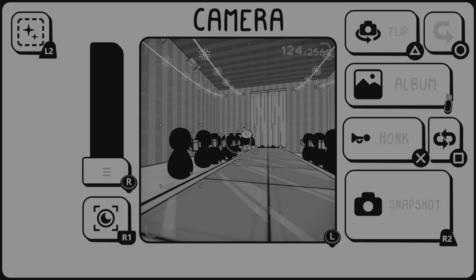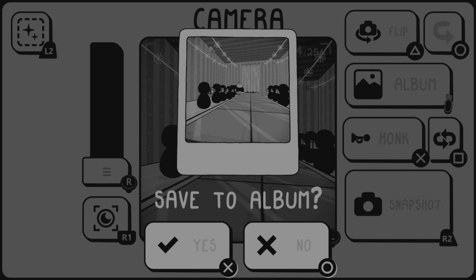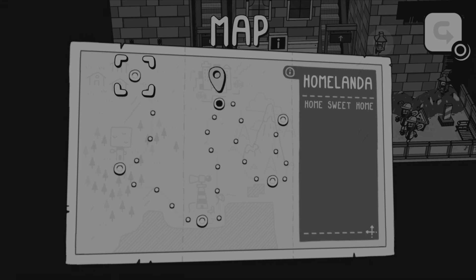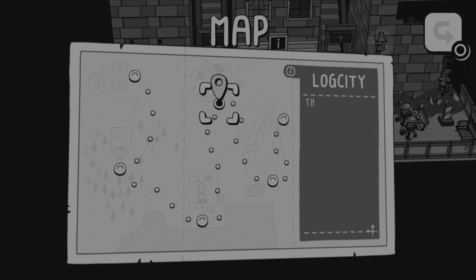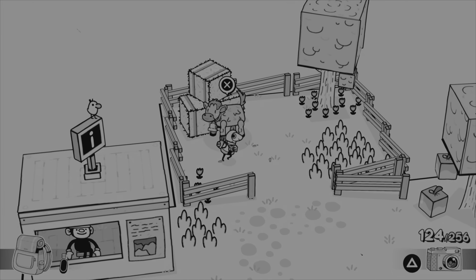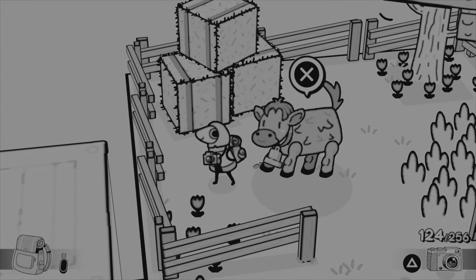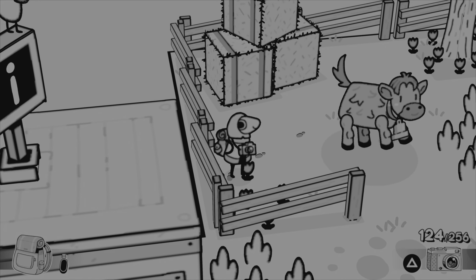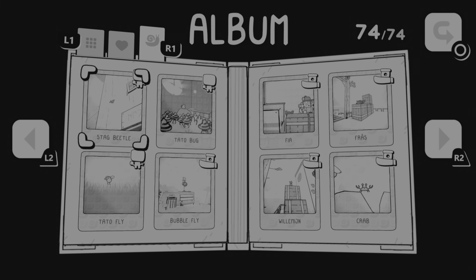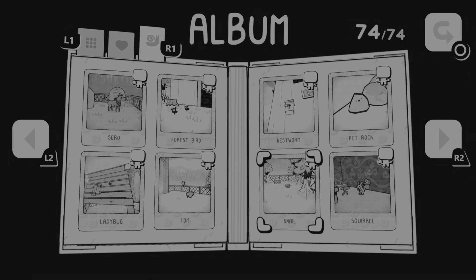Some quests may give you a hard time, such as the photo challenges, which can have fairly vague requirements — like one for 5 living things. But there are no truly hard challenges, and there are plenty of guides and walkthroughs online if you're struggling. The best way to tackle the trophy list is to do everything you can in each area before you move on to the next. This will help with backtracking and late-game grinding for photos you could have taken earlier. This is especially true of the trophy for photographing all the animals — there are more than 50 of these, so anytime you see an animal you don't have, snap a photo. The photo album helps with tracking them down, giving you their name and the map they can be found in.